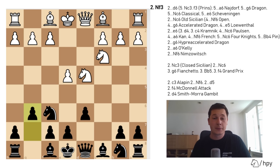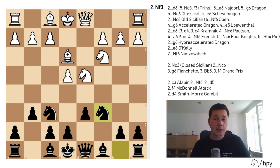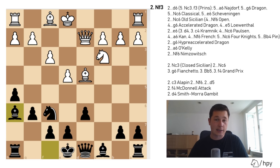After knight to c3, g6 is the Dragon variation — the second most popular variation of the Sicilian, probably named the dragon because this pawn structure resembles a dragon. White has several options; the most common line is Be3, Nc6, f3 — white is defending the d4 pawn and will castle queenside while black castles kingside. White will attack via the h-file, black will do the same via the c-file. After Be3, f3, Qd2, Nxd4, Bxd4, Bh6 — this is just one example of how the games could go. We'll go into detail in a separate video.